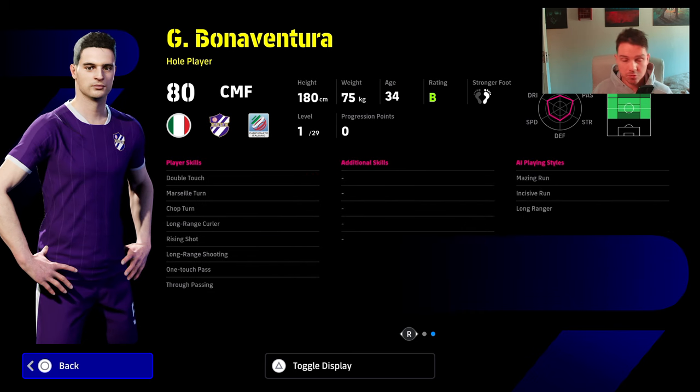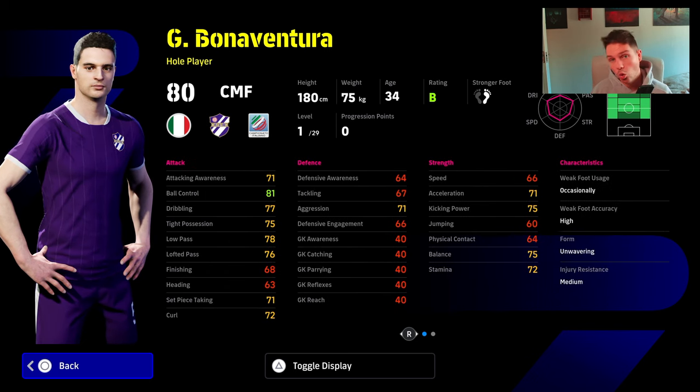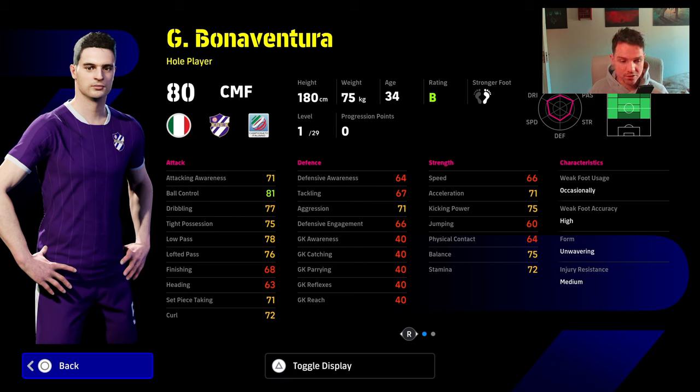Last but not least we have Bonaventura, and he has some nice player skills — one-touch pass, double touch, chop turn, rise and shot. But again it's a whole player that's going to be a dime a dozen. I feel like I'm really down on these packs, so if you've got them and you're just looking for the levelings, we'll show those now.